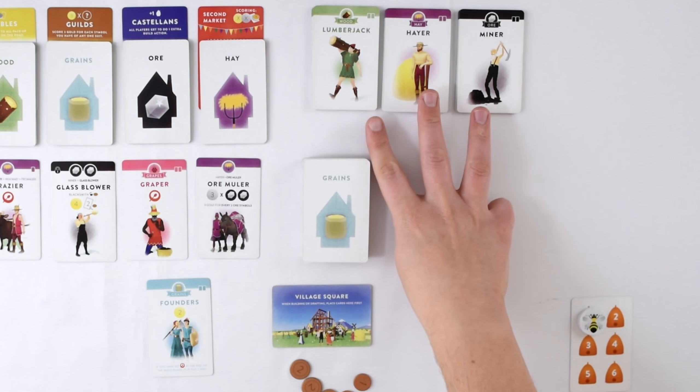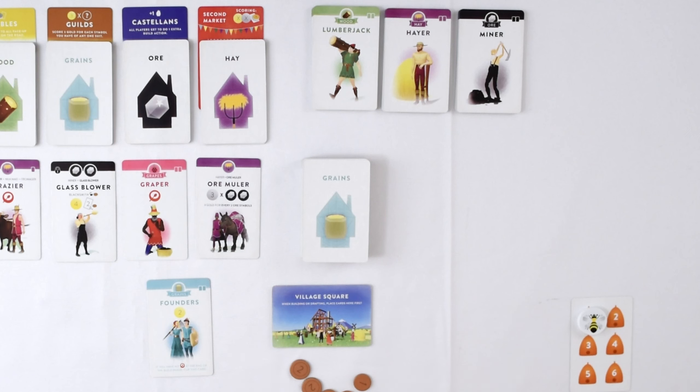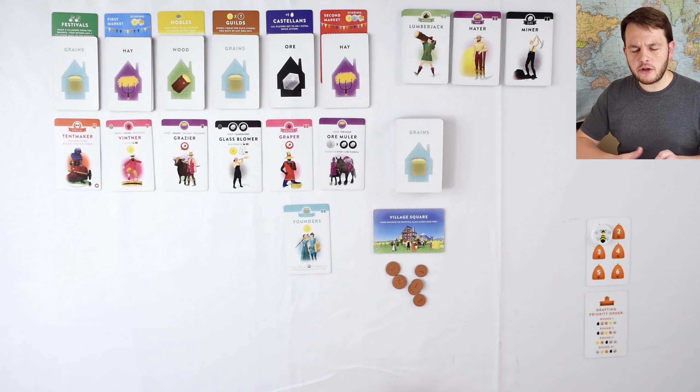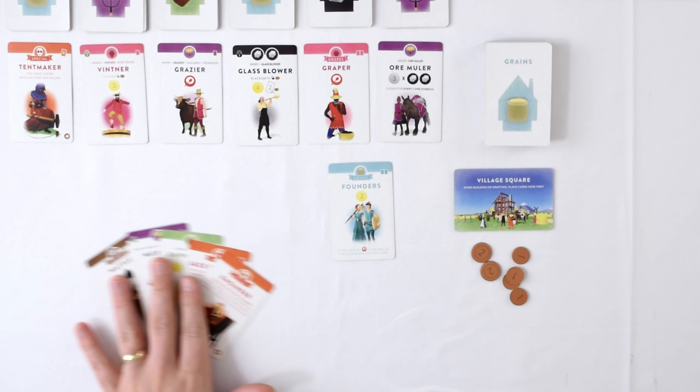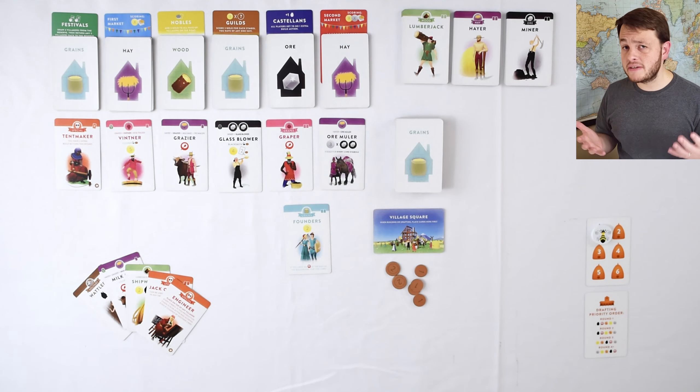There are these basic villagers up here in the corner. Most of the villagers I play will be built off these base villagers. I start with eight coins and also five cards. Typically you keep them secret from all the players, but since this is solo I'll keep them face up. And since this is Shifting Seasons, let me show you how that works — there are a couple extra cards shuffled into this pile.